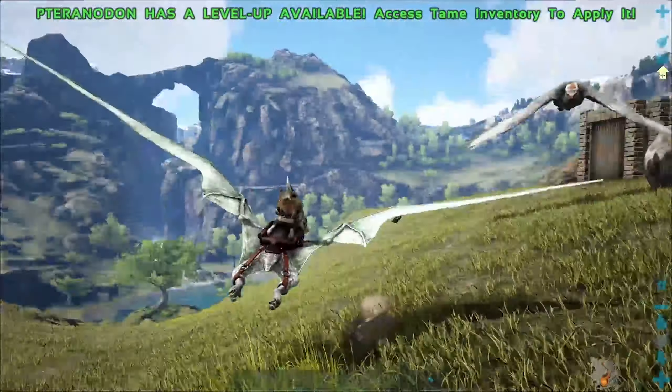Oh my God! There's a 150 red female! I need that. It's too cold for me to get now — but I definitely need... You know what? Actually, we're going to tame that. Oh my God, we're going to tame that. Okay — I've left all my stuff back at the base. Yeah, we're taming that. We're definitely taming that today. Let's go back to base, grab the stuff, and then we'll come back and try and tame this Argy. The storm's over. That is good. Okay, let's go.